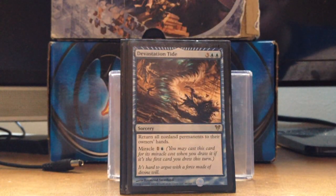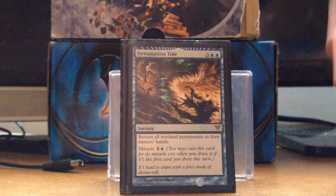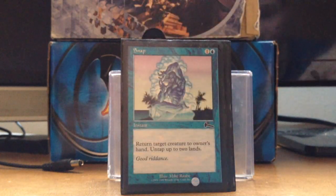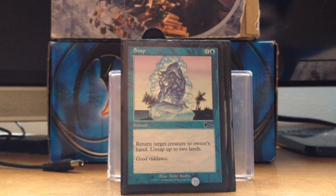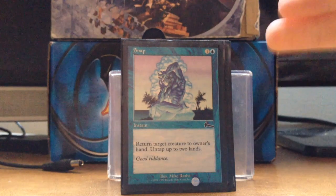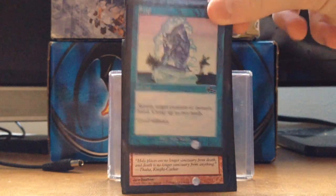Devastation Tide returns all non-land permanents. We don't have very many permanents in this deck so it hurts the enemy more than us, and the Miracle cost is also really nice. Snap returns a creature to its owner's hand and untaps 2 lands — it's pretty much free at instant speed.